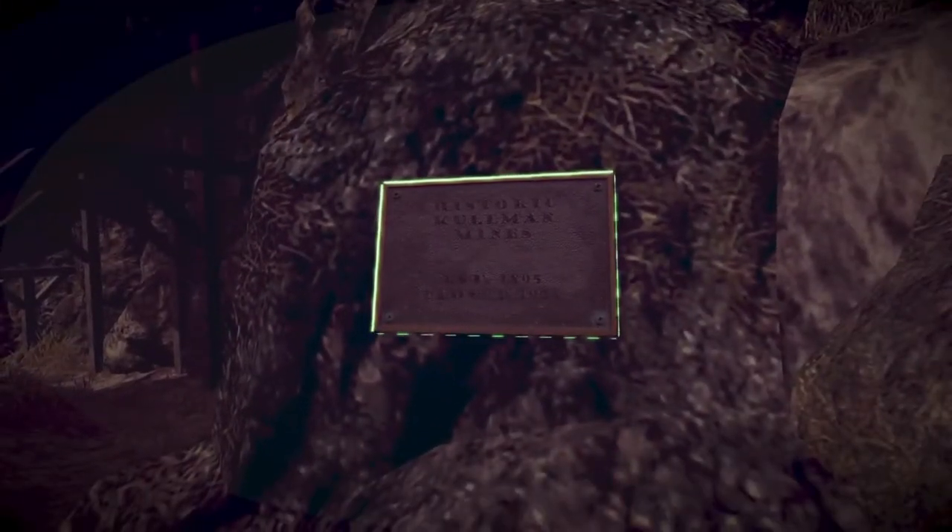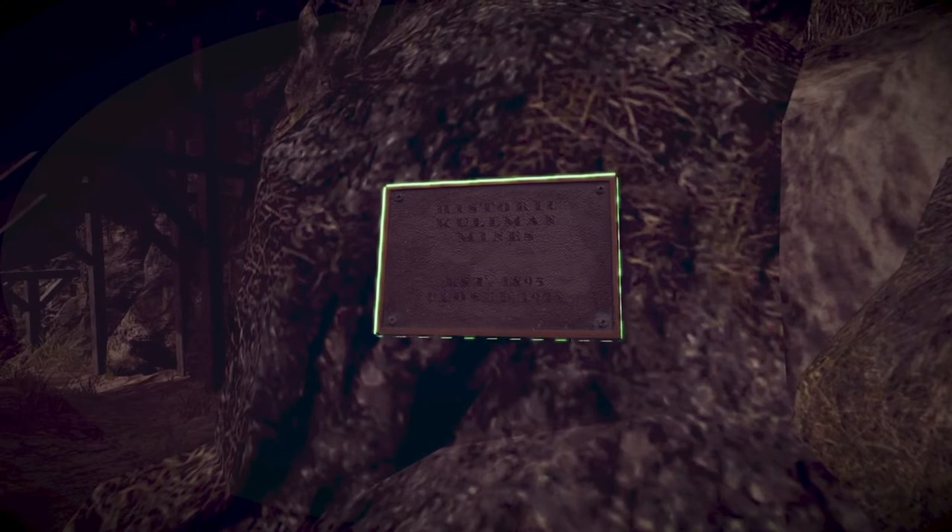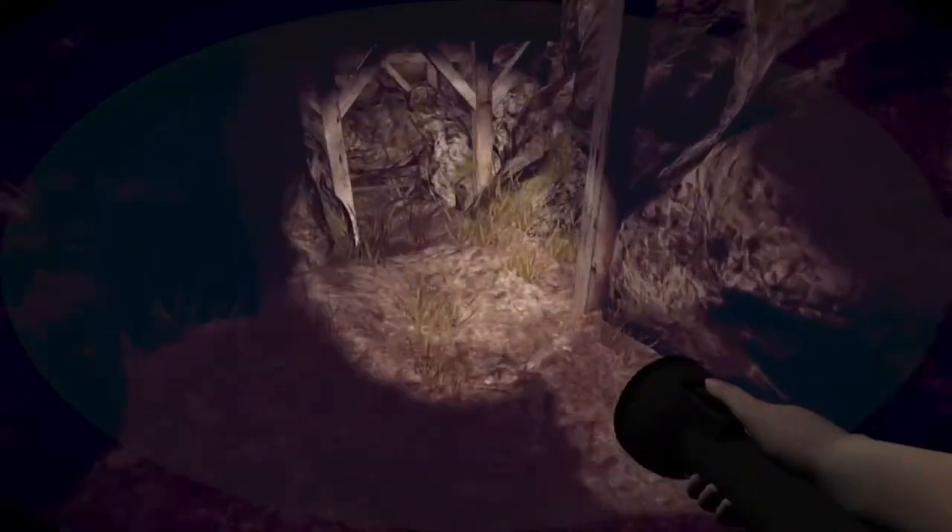Now this file right here is actually really easily missed, so make sure not to miss it if you're doing 100%. Historic Coleman Mines. Established 1895. Closed 1928. Interesting.